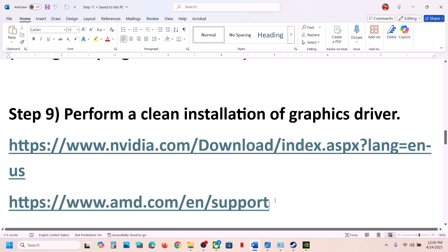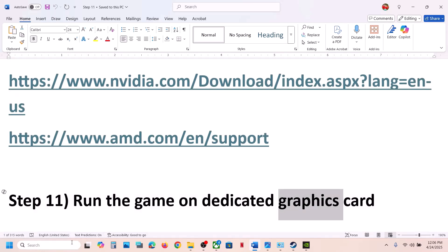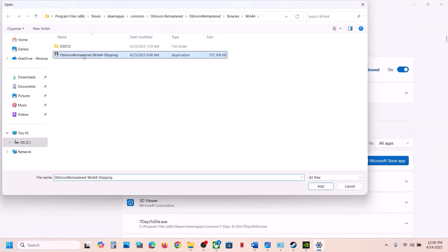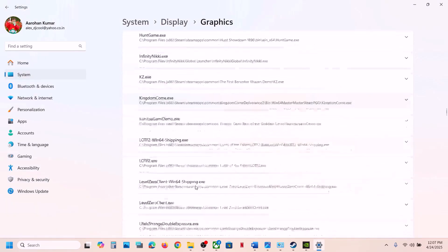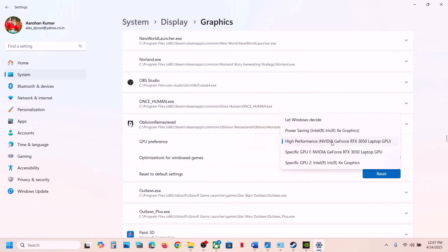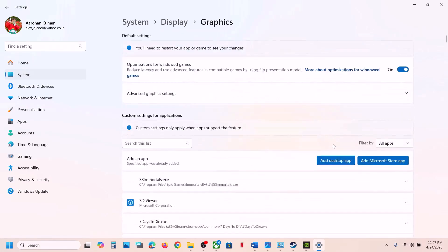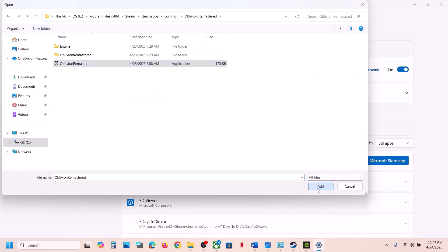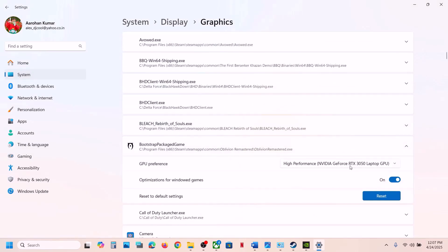The next step is to run the game on the dedicated graphics card. Type Graphics Settings in the Windows search box, click Add Desktop App, select the game exe, click Add. Find the game in the list, click on it, select High Performance, and you will see your graphics card listed. You can also add the second exe file from the Binaries folder the same way, set it to High Performance, and launch the game.